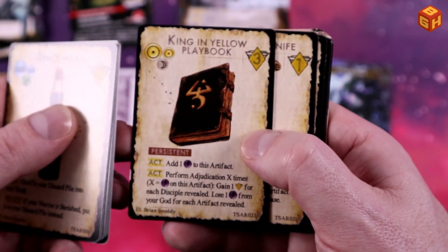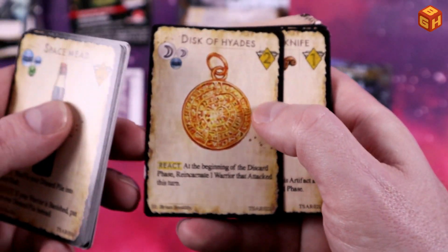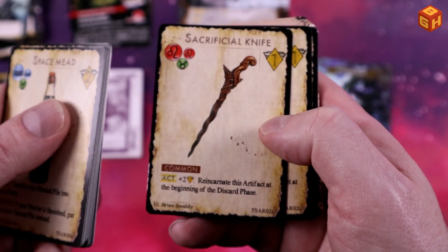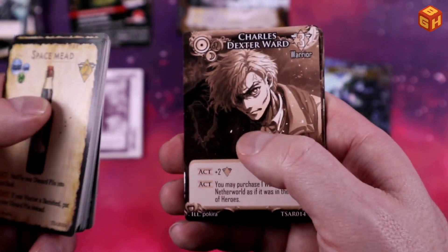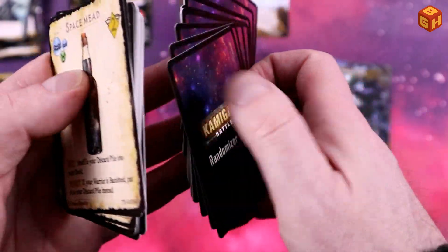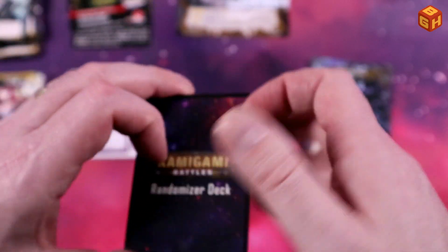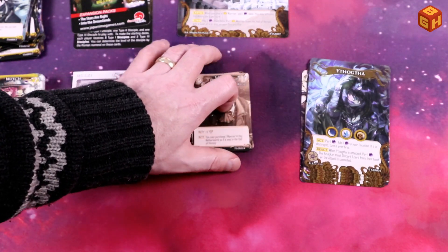We have the King in Yellow Playbook, the Disc of Hyades, a Sacrificial Knife, and then the randomizer deck, which basically has all of these new cards so you can randomize which ones you're using. All right, those are all the cards in The Stars Are Right.